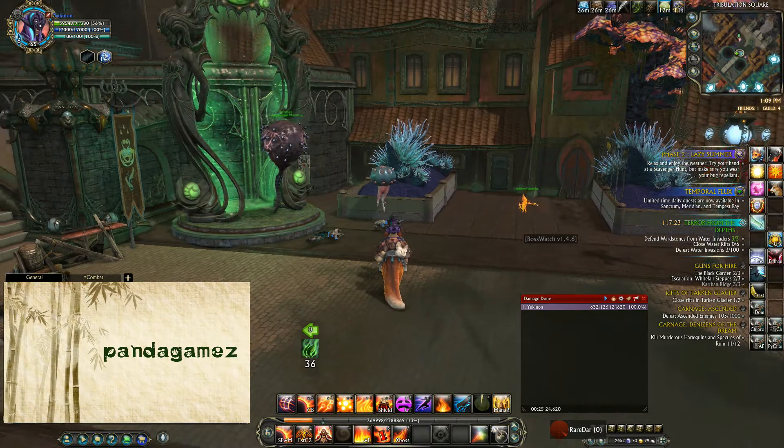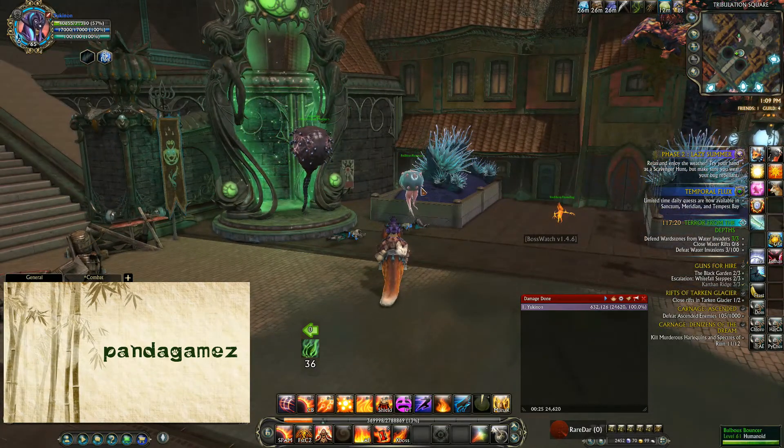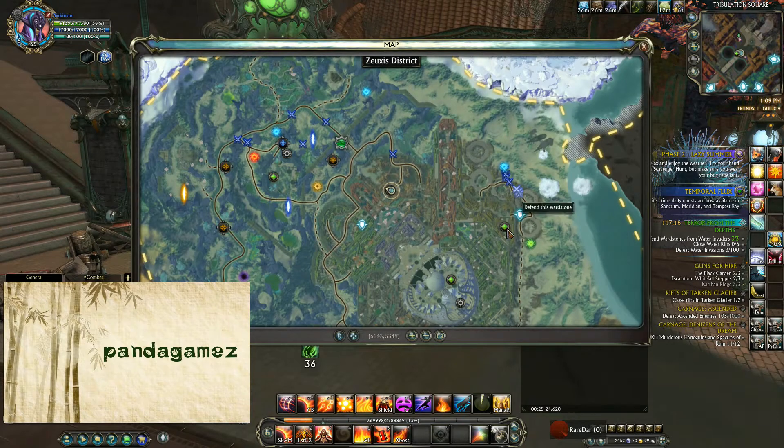Weird name. So I'm going to go ahead and take the Tribulation Square port so I can use the bouncer here, but you also have the option of using the Zexiostris District port and using the bouncer over there.